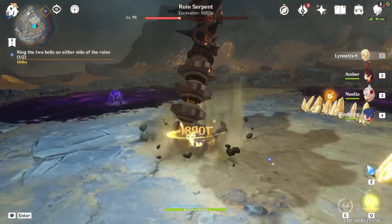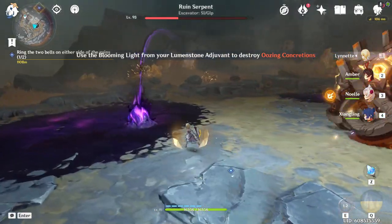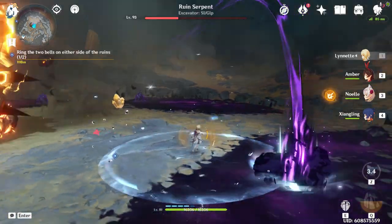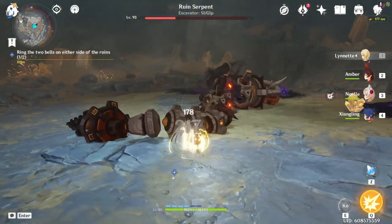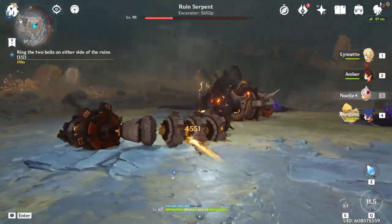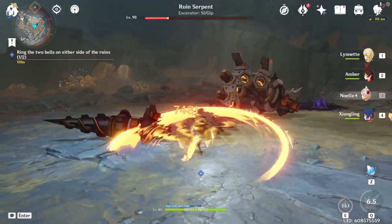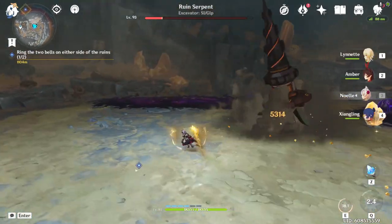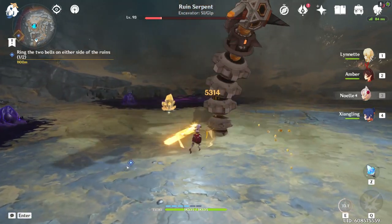Wait for it to go into the floor, or charge up the rock to refill your gadget. Stun it again, pull out Noelle, and start blasting away — waiting for the shield to come back up for the double Geo bonus. Keep chipping away at its health; each stun phase lets you deal a solid chunk of damage before it resurfaces and the cycle repeats.